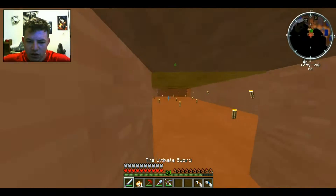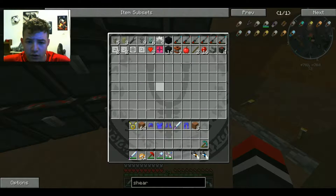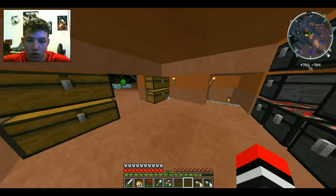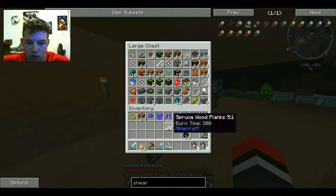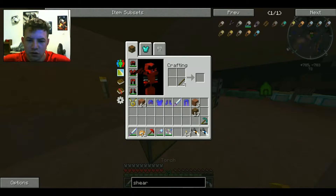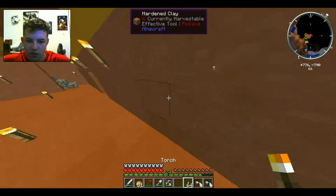Also, someone gave me an ultimate set — it was Icy Rage. So I don't really want to use it right now. We need coal. Oh, we got some. And I will see if my brothers will play this server with me, because I kind of want them to play with me.